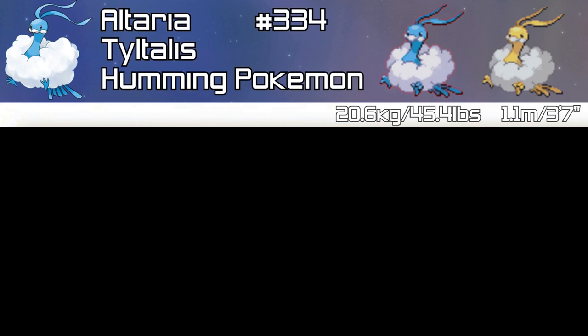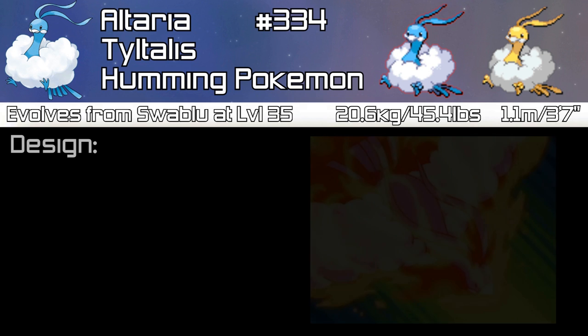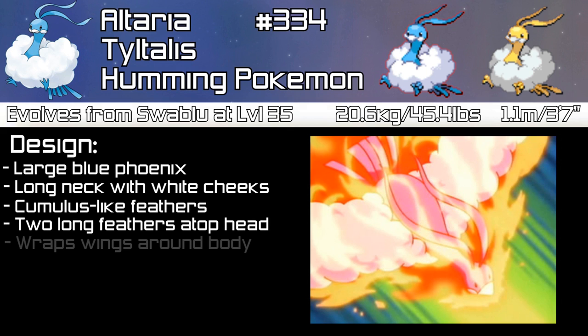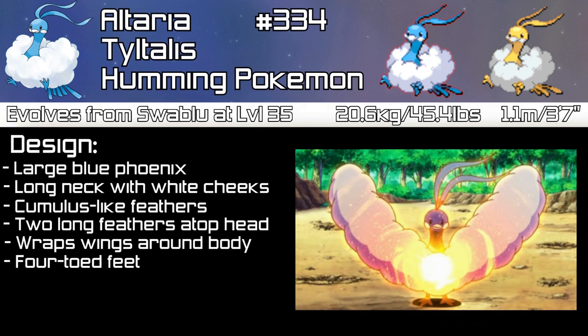Moving on now to Altaria — its Japanese name is Tiltalis. It is the Humming Pokémon and is number 334 in the National Dex. It stands at 1.1 metres tall or 3'7", and weighs 20.6 kilograms or 45.4 pounds. Swablu evolves into Altaria starting at level 35. Altaria is a large blue phoenix Pokémon with a long neck and white cheeks, and its feathers resemble a cumulus cloud. It has two long blue feathers from the back of its head like Swablu, and it wraps its wings around itself to stay warm. It has two feet with four toes each, and five tail feathers, the central one being slightly larger than the others.